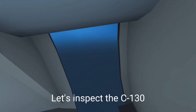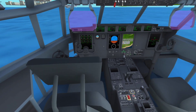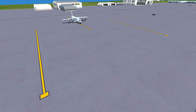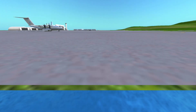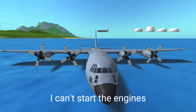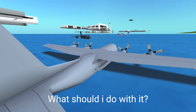Let's inspect the C-130. At least it has its wings intact — such a beautiful bird. I can't start the engine though. What should I do with it?